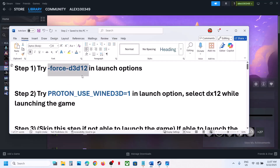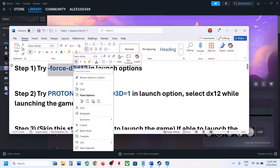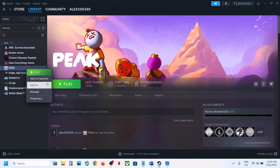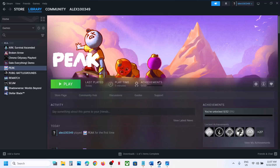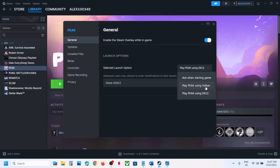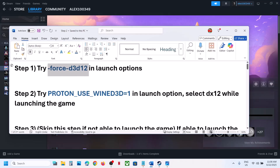The first step is to try DX12 in the launch option. You can copy this from the video description. Make a right click, then go to Properties. In the launch option, type in -force -d3d12. Now you can close this, launch the game, and then check. In my case, I've selected 'Play using DX12', so you can try this and then check.